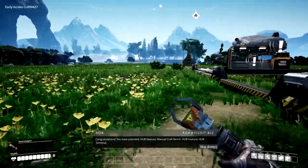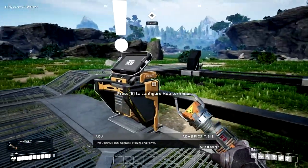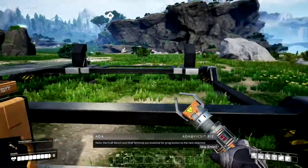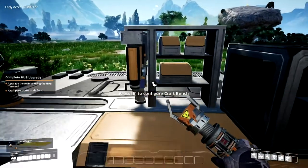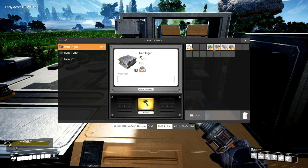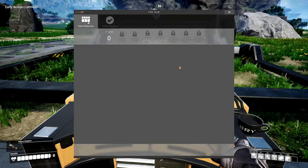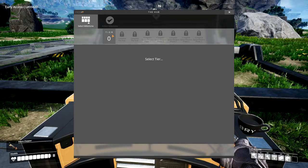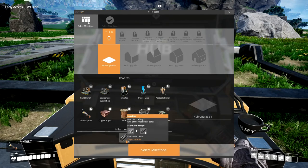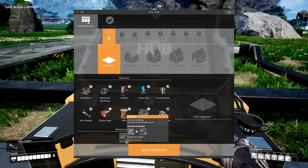Congratulations! You have unlocked hub feature: manual craft bench. Hub feature: hub terminal. Crafting bench. Hub upgrade: storage and power. Note: the craft bench and hub terminal are essential for progression. Let's have a look — crafting. We can make iron ingots, so you can refine all those. Plates and rods. Terminal — select tier. Tier zero, hub upgrade one. So we're currently on tier zero. To upgrade to one, we need to put in ten iron rods.